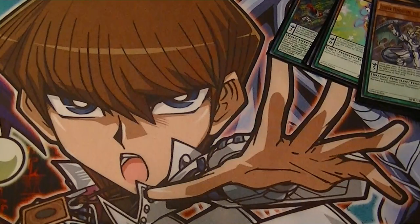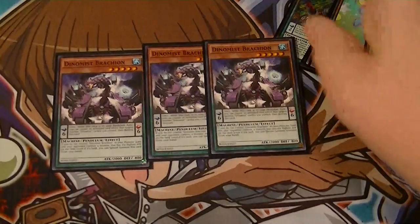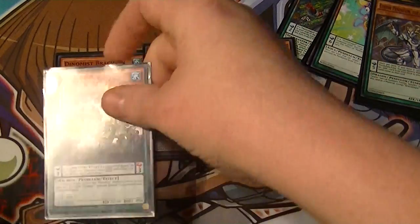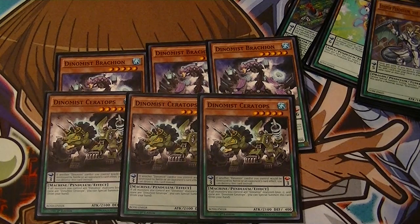For my interesting choices for the deck — because they hit Ptolemyus as banned — in order to still make Cyber Nova and Infinity, I run three Dynomist Brachion and three Dynomist Ceratops. They are level 5 Machines, which still allows you to go into Nova and Infinity without going minus. Plus they are scales of 3 and 6, so that still gets you your rank 4s, which is mostly what Pepe is.